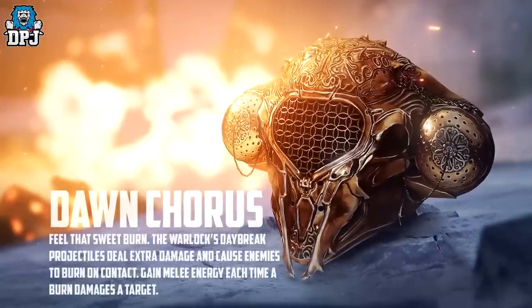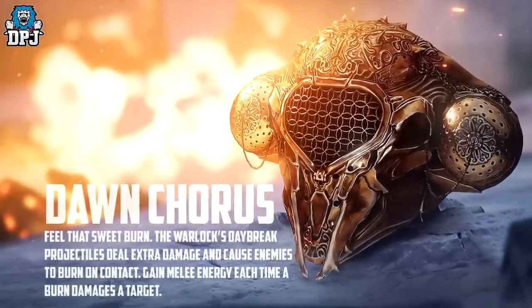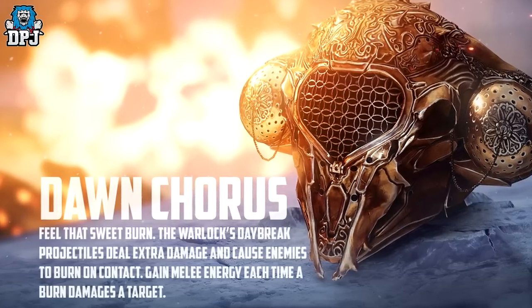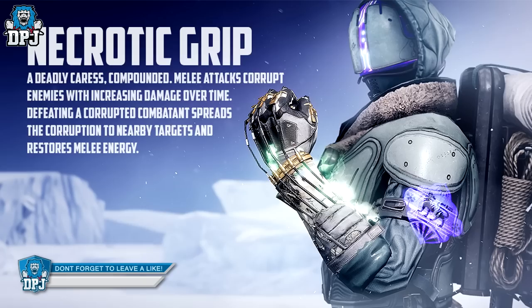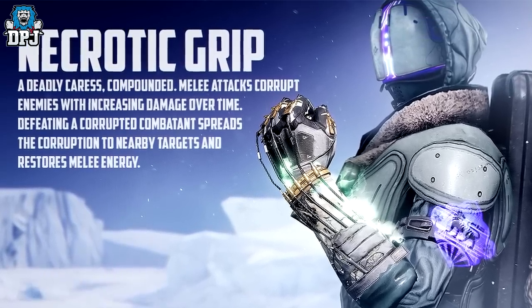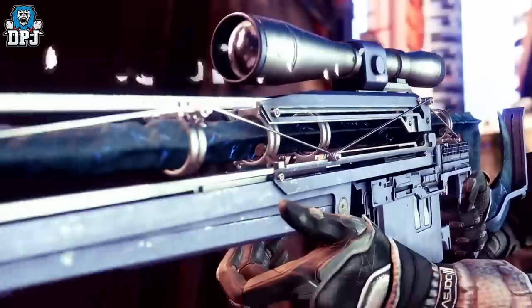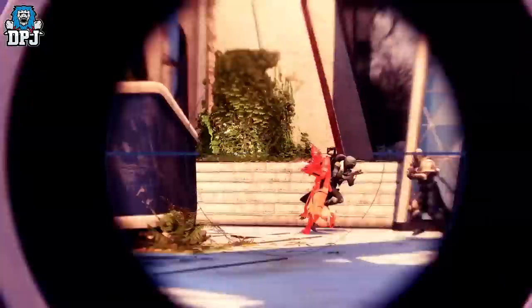Lastly, Warlock gauntlets — Necrotic Grip. Melee attacks corrupt enemies with increasing damage, and defeating a corrupted combatant spreads the corruption to nearby targets and restores melee energy. Pretty cool. So yeah, I'm not gonna lie, I am excited — I like the direction they seem to be going here. Count me in, but let me know what you think about these new exotics down in the comment section.